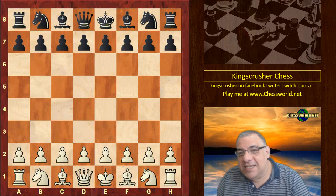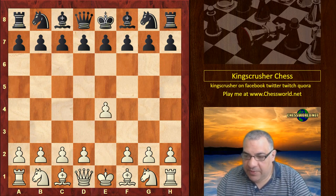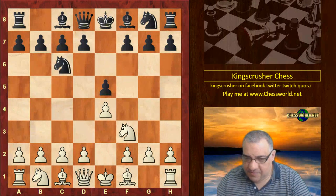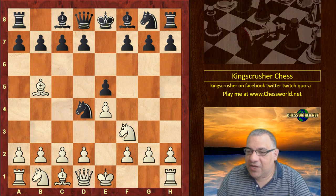Hi all, I have a fascinating game to show you from chess games today, between Adolf Andersen and Max Lange. e4, e5, Nf3, Nc6, Bb5 — now Nd4. This is not thought to be that great, Nd4.